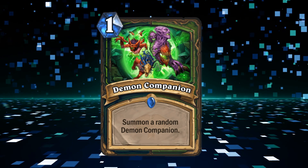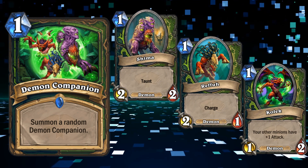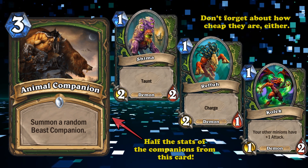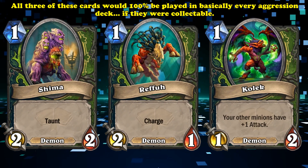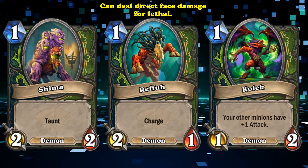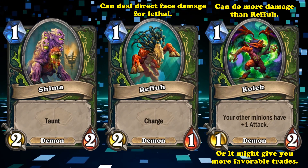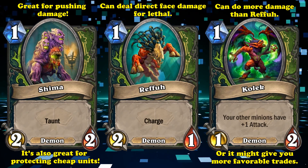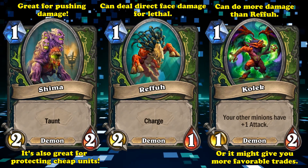This card is just insanely efficient no matter which demon companion you summon. Not only are there no other collectible one-drops with such insane stats and effects, they also have half the stats of the Animal Companions — which have long been considered great minions — while costing three times less. And while sometimes you'd wish you'd gotten a different companion for your exact situation, it's really not a stretch to say that all three would be played in almost every aggro deck if they were collectible. The worst case is that you get a companion you don't want, while the right one could potentially be game-winning, all for just one mana.